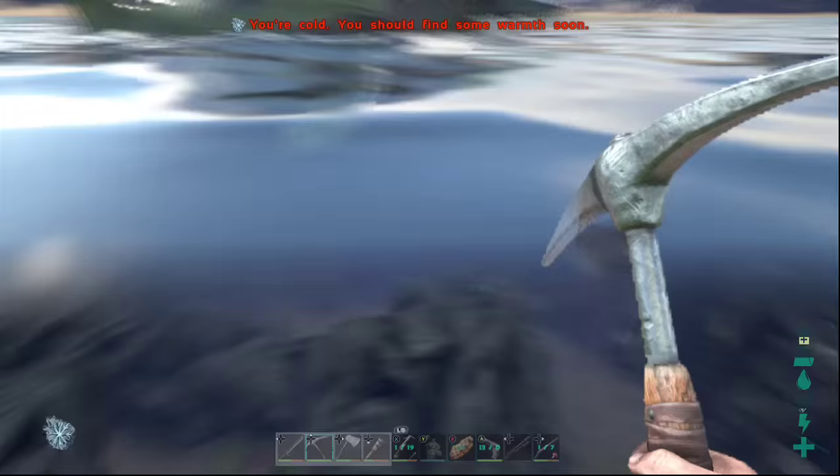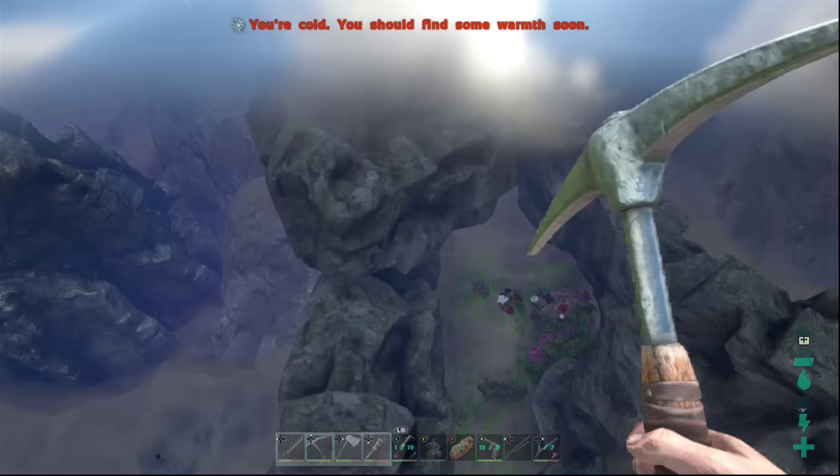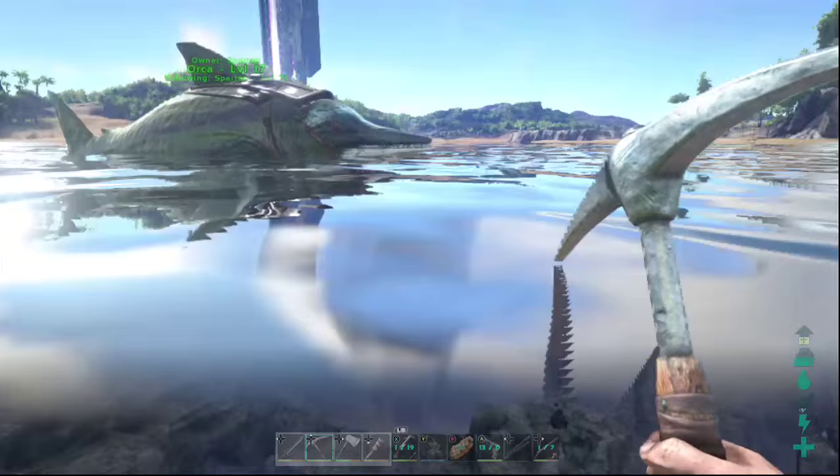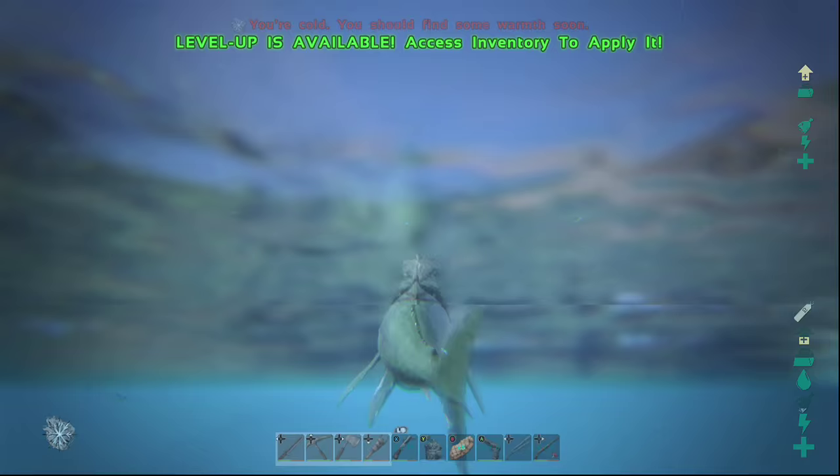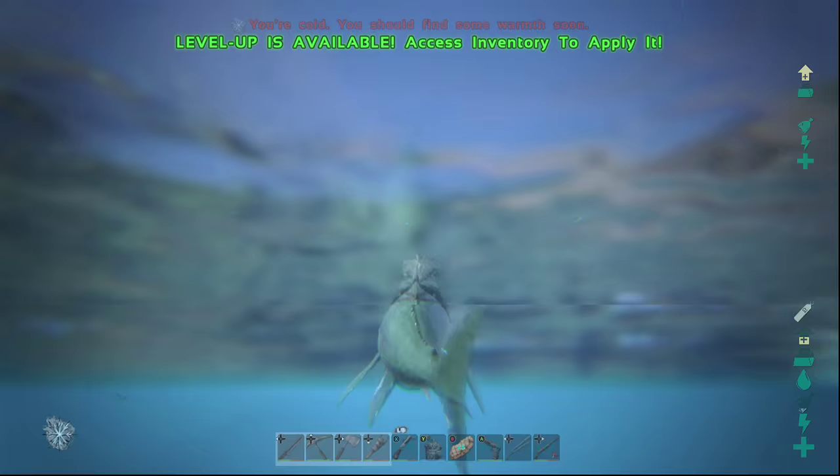If you want to know how to tame these ichthyosaurs, pretty much all you need to do is find one and it'll swim up to you — these guys will follow you around everywhere. You need to take raw meat, put it in your last item slot, and press Y to hand feed it meat. That'll bring the taming bar up and it'll keep following you around until it's ready to eat again. Then you get yourself an ichthyosaur, make the saddle, and you are set to go.